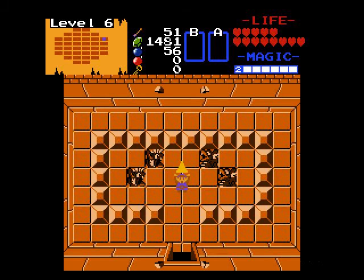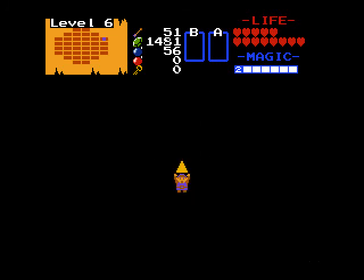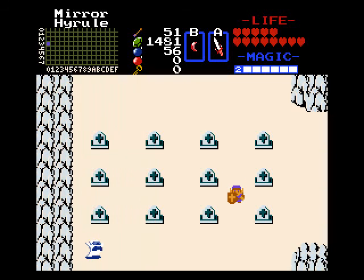Alright, so that is Level 6 down. The rod is gonna be used to find Level 7. Got plenty of arrows, bombs, rupees — plenty of supplies to work with. So we'll take a break at this point, and next part we'll start heading towards Level 7. Alright, I'll see you guys later.